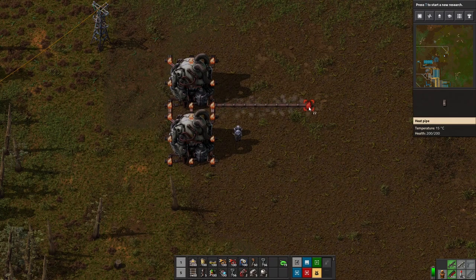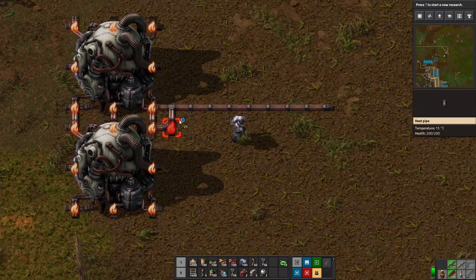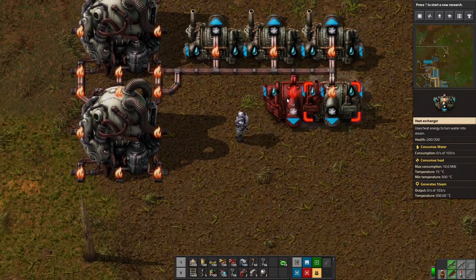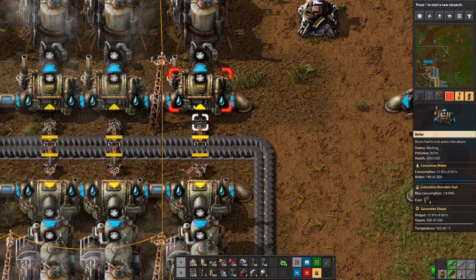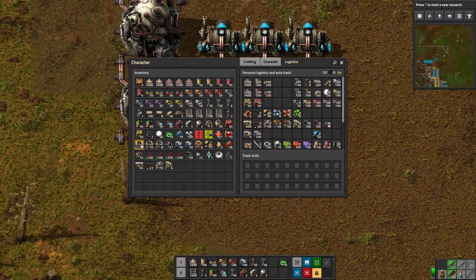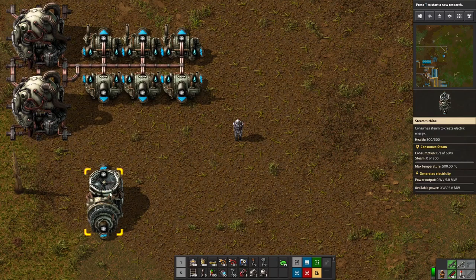So how do we do this? You need heat pipes coming out of the reactors. The heat pipes connect on the three points on each side — the edges and the center. You run heat pipes out of the reactors to heat up heat exchangers. Think of heat exchangers as the equivalent of boilers — they bring water and heat in instead of burning fuel, and then send steam out to steam turbines, which are the nuclear equivalent of steam engines.